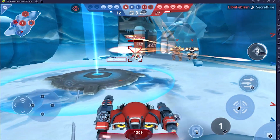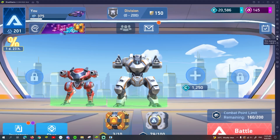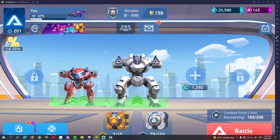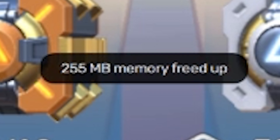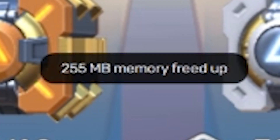Did you know that BlueStacks 5 takes up to 2GB less RAM when running 3 instances? With BlueStacks' exclusive trim memory function, you get to reduce RAM usage with just one click and enjoy the most satisfying feeling of seeing that line of words pop up. Feels so good.